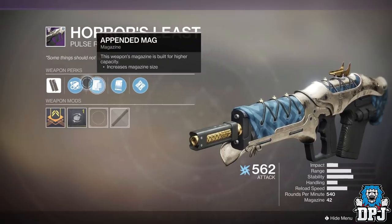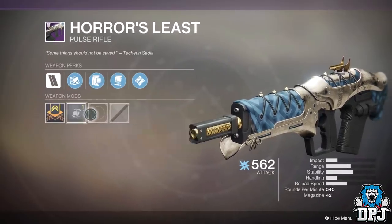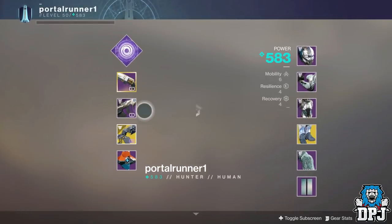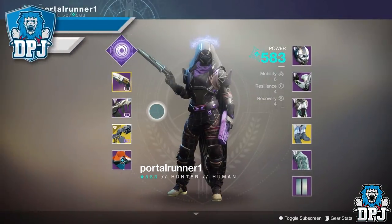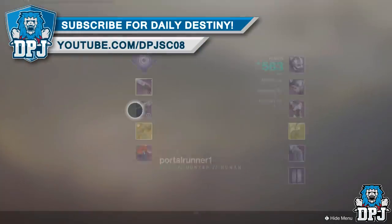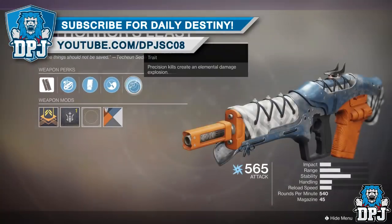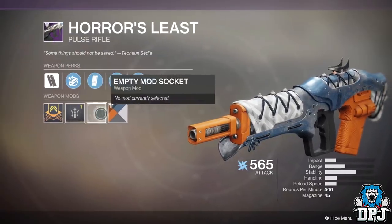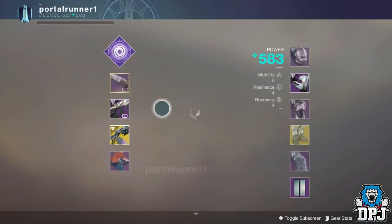Believe it or not, my friend ran this 4 times after getting the high score — within those 4 runs he got the Pulse Rifle 3 times, as you can see on screen now with the 3 different rolls he has. No doubt stealing my luck! But this strat works, people — it really does. It's an amazing farm and I suggest you guys try it out to get this epic-looking Pulse Rifle, the Horus Elise.